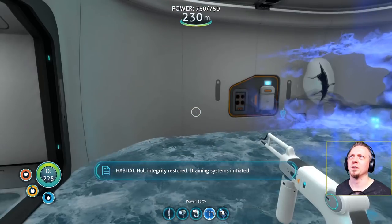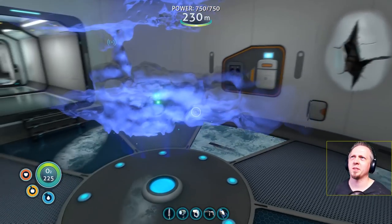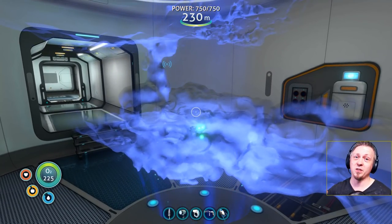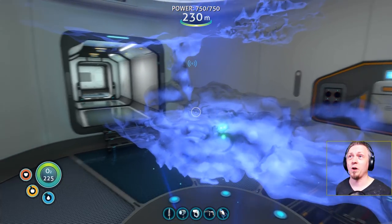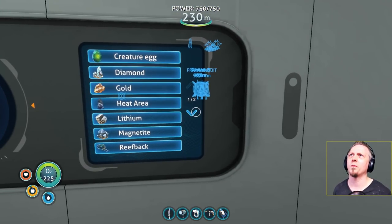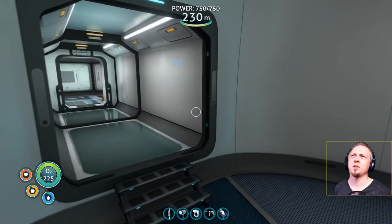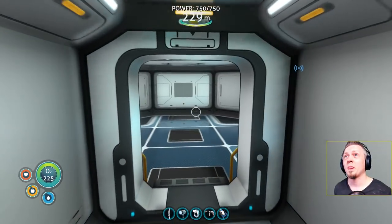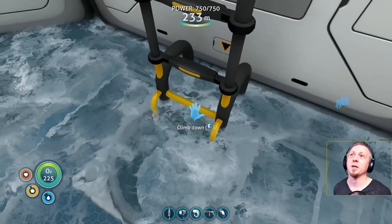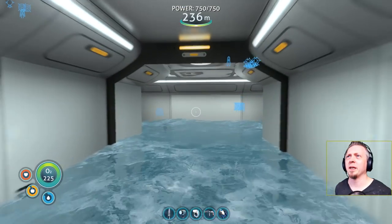Even the scanner room was filling up with water. First time looking at this — I'll put a range and speed upgrade in here. I won't need a lot of range given the cave length, so I'll do some speed upgrades. Look at that, it looks nice — we have the heat area, the magnetite, all that useful stuff. This is a good place to come get supplies, as well as being a cool little research base.